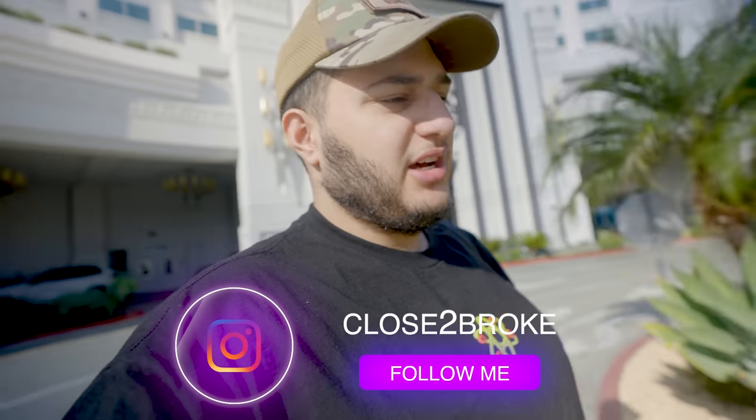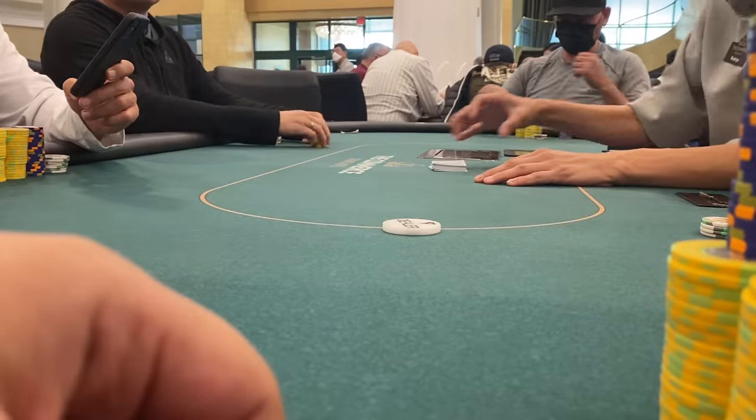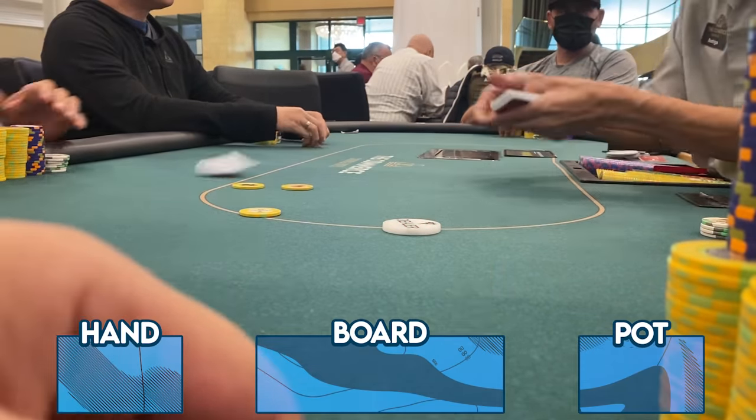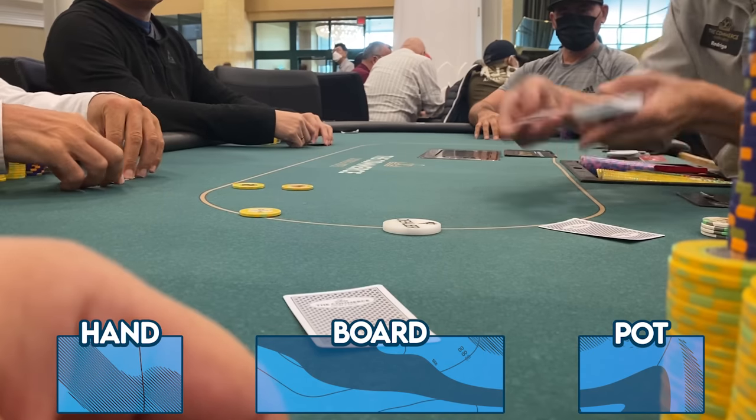Welcome back to Close to Broke. My name is Kieran and today we're back at one of the original casinos. A ton of overseas players have been coming here and they're honestly really good at poker, which makes the game tough — feels like playing at the Bellagio. I want to change the scenery; the garden's been treating us well but let's not overextend our welcome. There are so many hands to go through this session, so let's speed run through most of them.